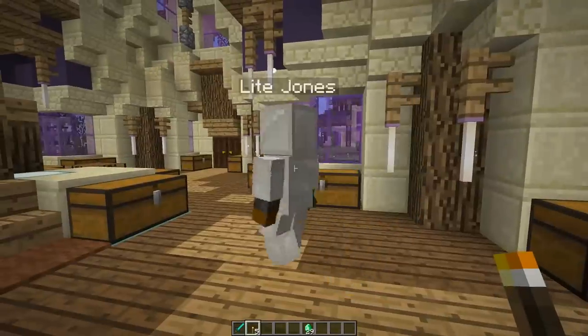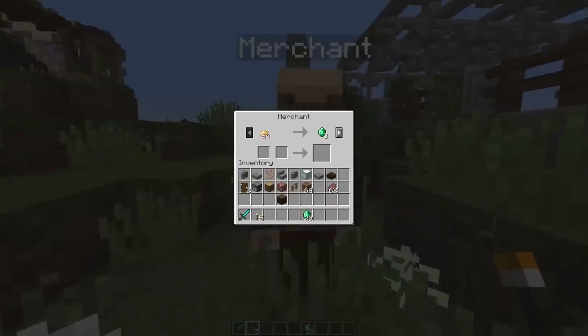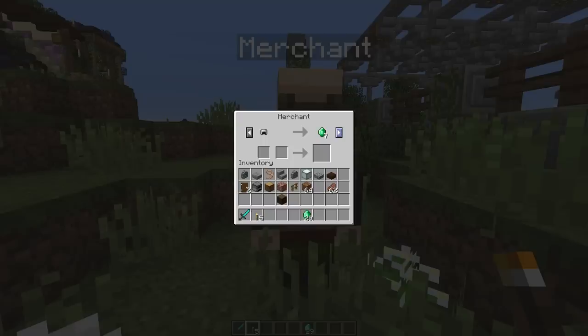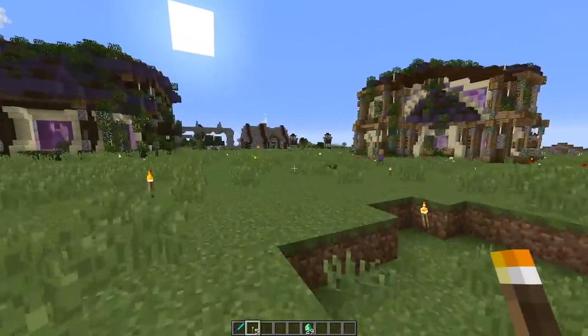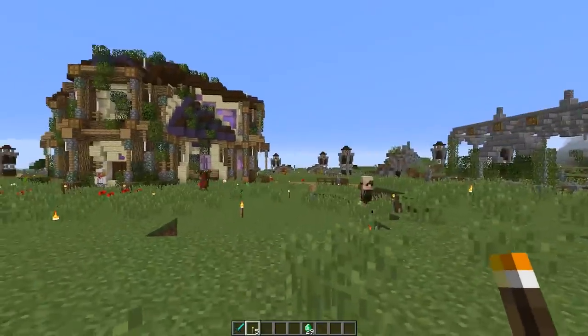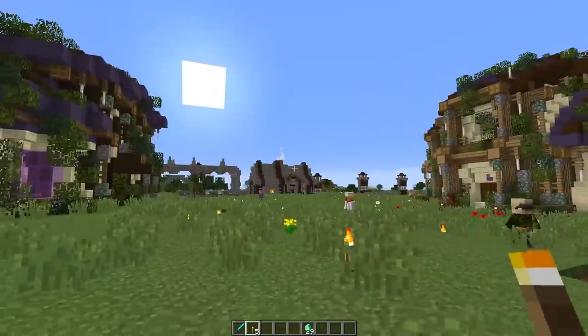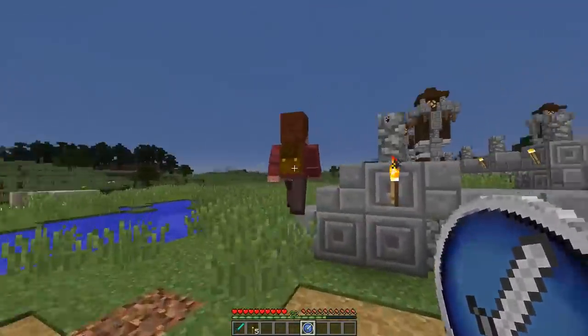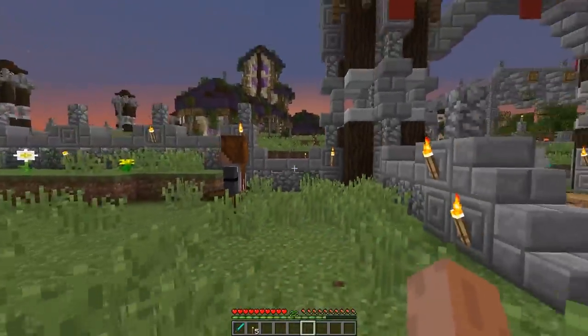The merchant now shows blacksmith trades since we have a blacksmith - we could start selling gear. There's another nomad in town, and my child grew up - I now have a nitwit that needs a profession. I've decided we're going to go with a second guard because a necromancer is coming to visit real soon, I just know it. I need to check my beds too - I've added so many more people.